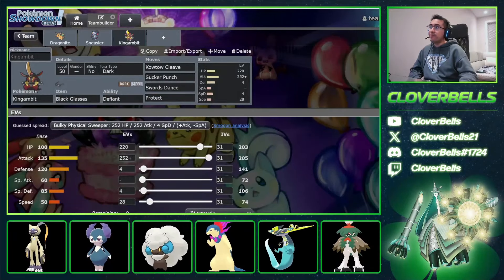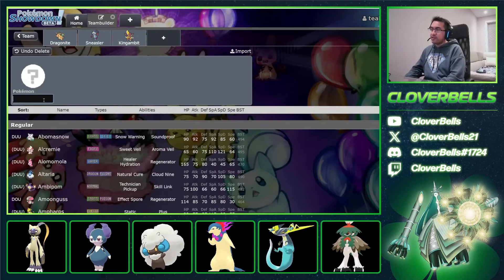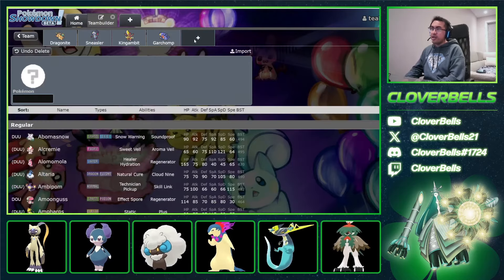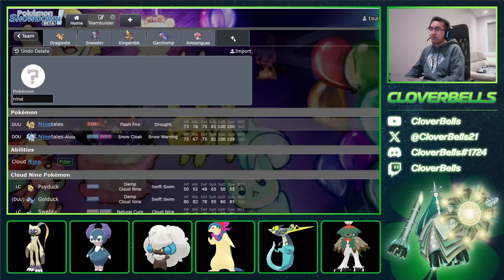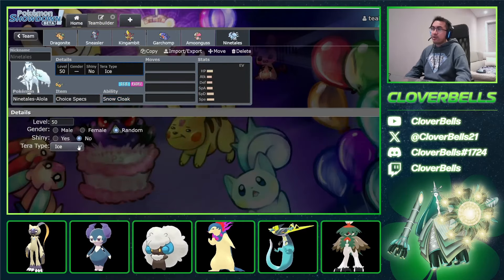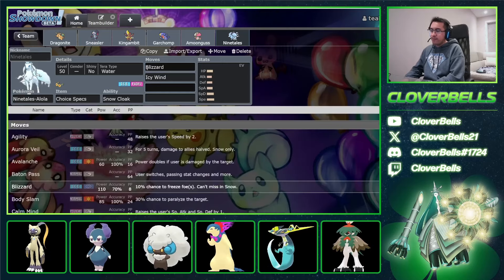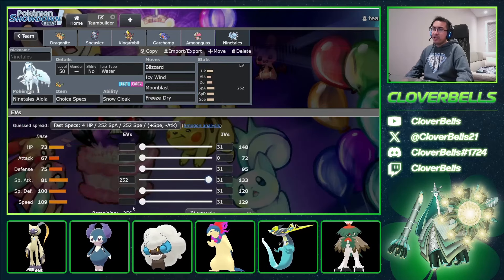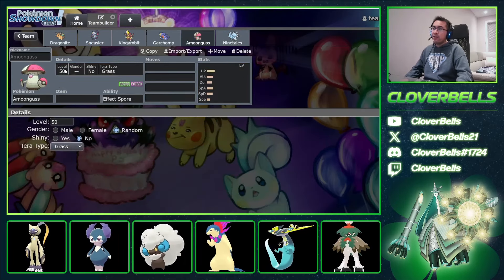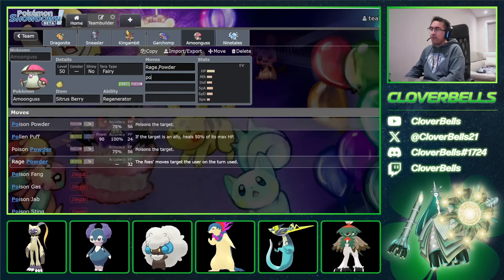I'm still going to build around this core but change the supporting three pieces. Still another solid, consistent way to use Scale Shot Dragonite. I'm going to go almost the Paul Chewer route — Garchomp, Amungus, and Ninetales. No Incineroar, but that's okay. Ninetales will be super aggressive with Choice Specs. I'll go Terra Water — Goldango resistance, Typhlosion resistance is good. Blizzard, Icy Wind for speed control, Moonblast, and Freeze Dry. Tons of damage, especially with Timid Ninetales outspeeding things.